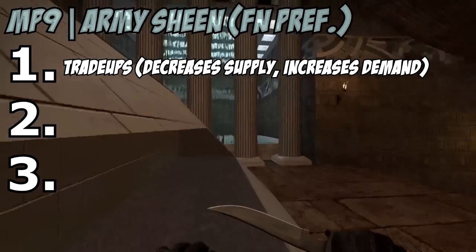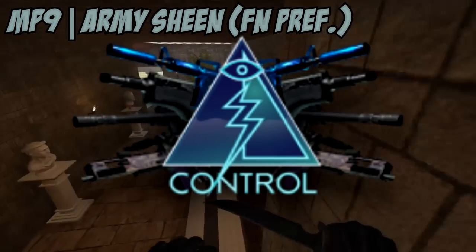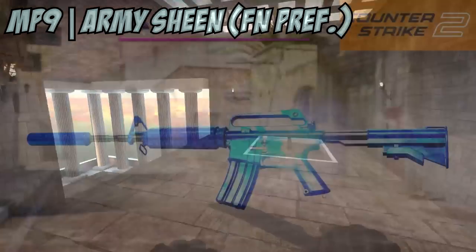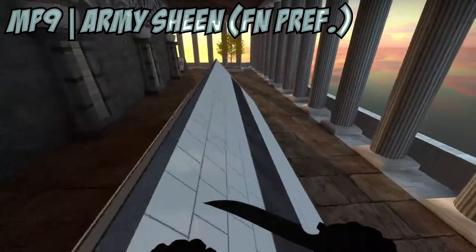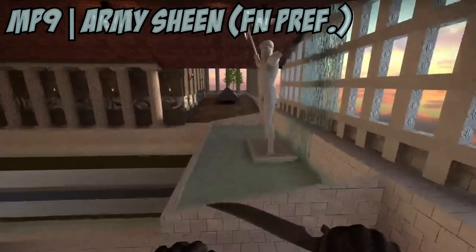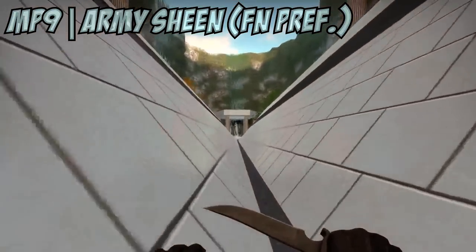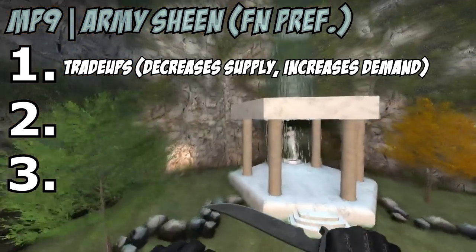The MP9 R Machine is from the Control Collection, which means it trades up all the way to the Op Fade and the Blue Phosphor. The Blue Phosphor, and to a lesser extent the Op Fade, look very, very good in CS2. Plus the M4 being as popular as it is means the Blue Phosphor should be a really popular flex skin in CS2. To get a Blue Phosphor these days, you either have to buy it outright or do a trade-up, and the baseline trade-up materials include the MP9 R Machine.